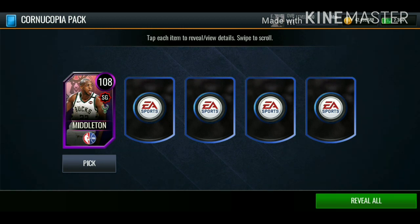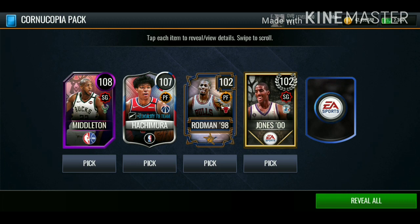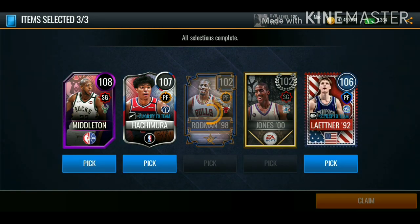Sixth pack: we get 108 overall Khris Middleton, 107 Antetokounmpo, 102 overall Rodman, Jones, and Lattner. A decent pack, nothing crazy.